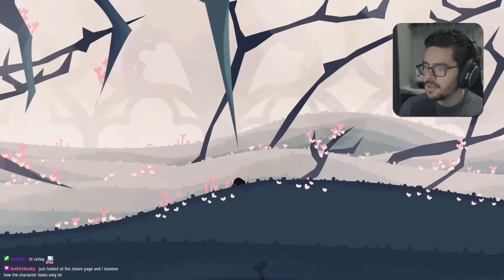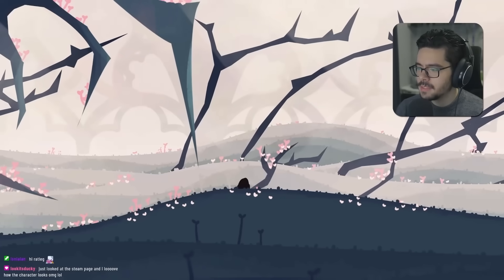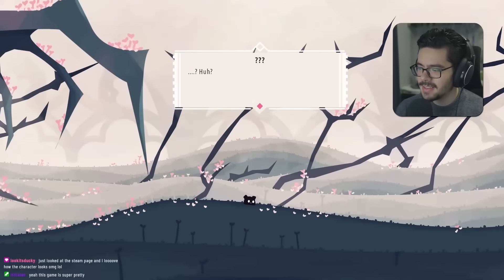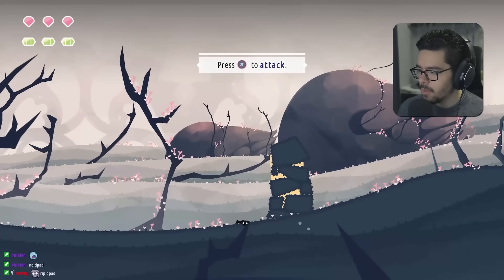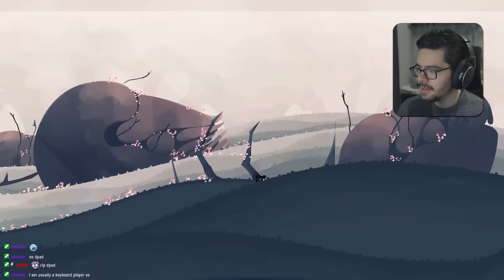I like the color palette — The Abyss. Hollow Knight copy? I'm just a little blob with eyes and a face. I can attack — what an attack. That is interesting.